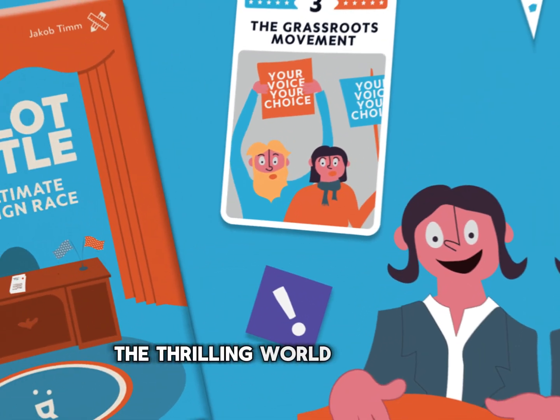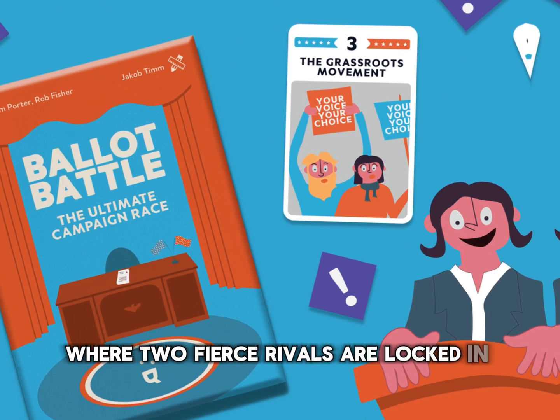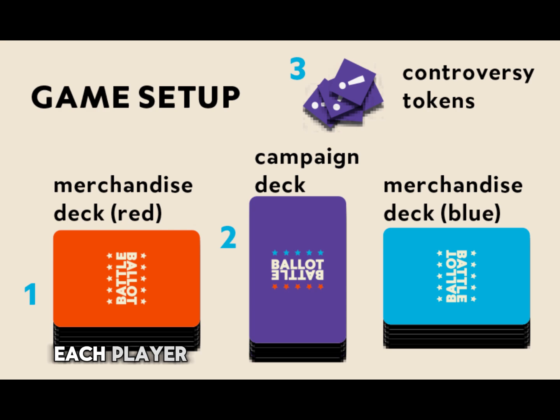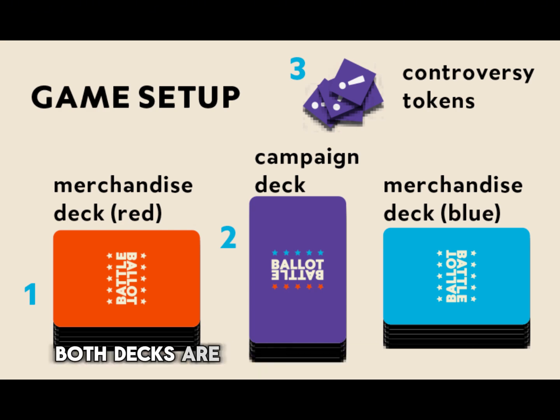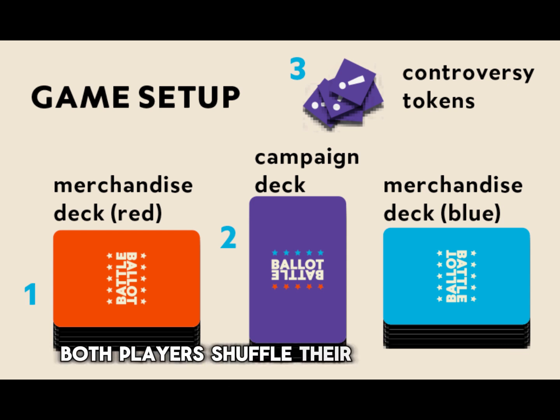Step into the thrilling world of the U.S. presidential election, where two fierce rivals are locked in an epic battle to claim the seat in the Oval Office. Each player takes a merchandise deck of 14 cards. Both decks are identical apart from the player color. Both players shuffle their merchandise decks.